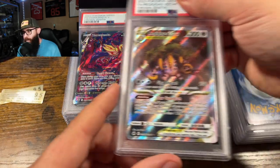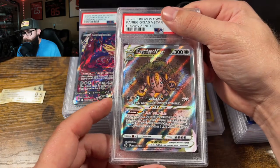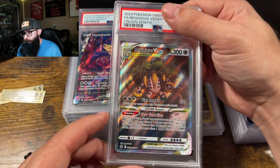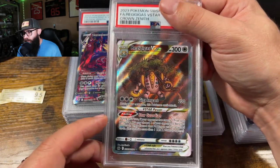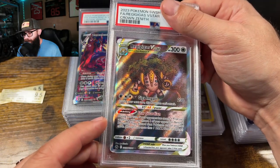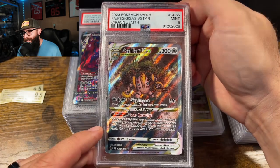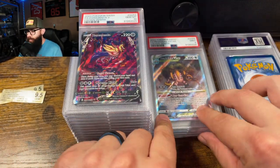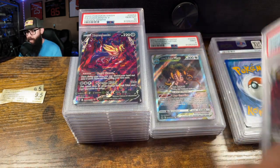If you guys are newer to the channel, most of my submissions have been sports cards, but I'm getting deeper into Pokemon grading now. This Regi looked good too, although in the slab the centering looks like it met the criteria. PSA nine — all right, that's okay. That's four nines now. We can do it.